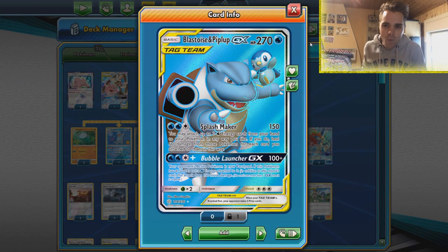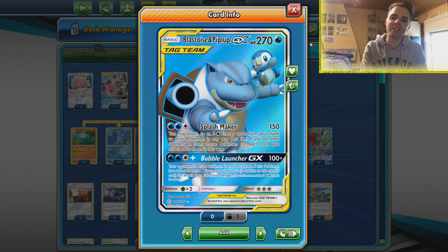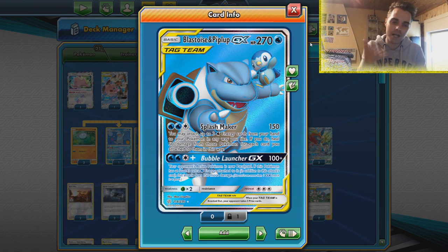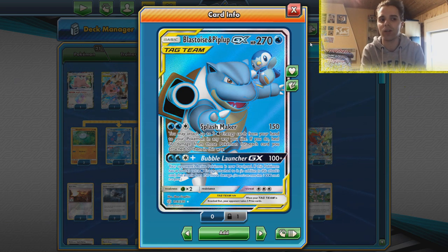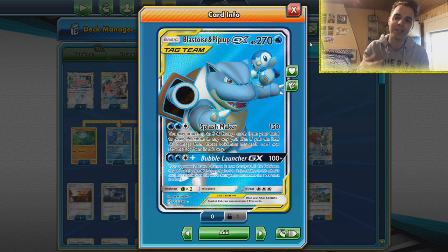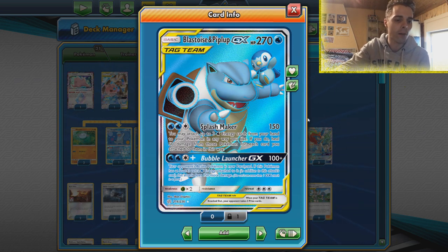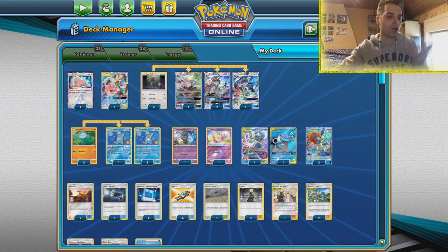What's up YouTube, it's ZAPDOISETCG here and welcome back to another TCG battle video on my channel. Today we're gonna be playing with some water types in the form of Blastoise and Piplup Tag Team GX. Stefan Ivanov made this deck actually epic because it came out of nowhere and surprised everyone, and we have not checked it out on the channel just yet. With interesting attacks like Splash Maker, which makes sure we can heal off some damage for every water energy we attach from the hand.